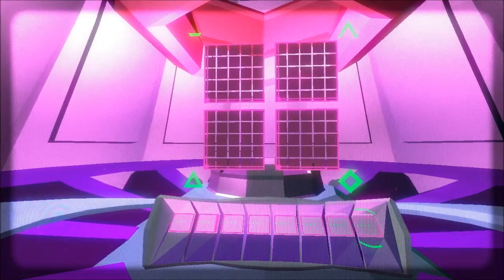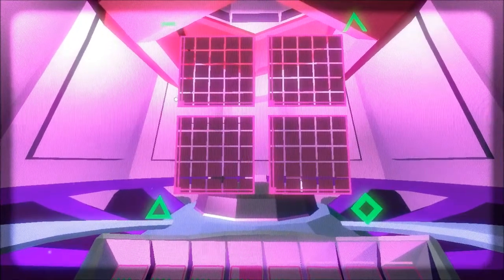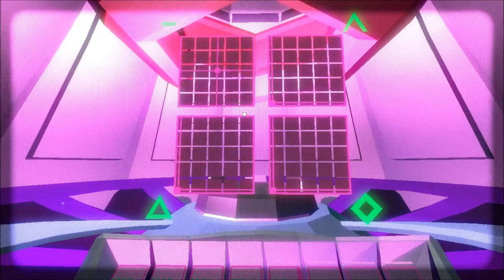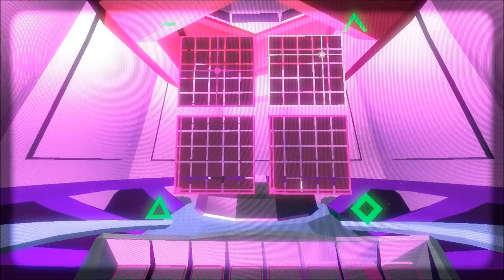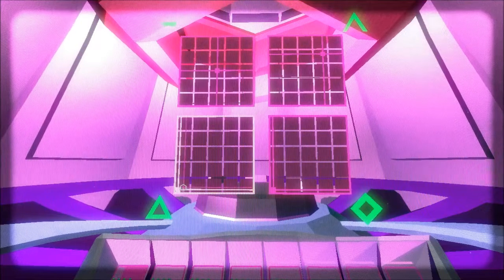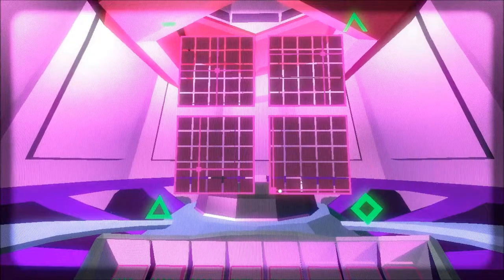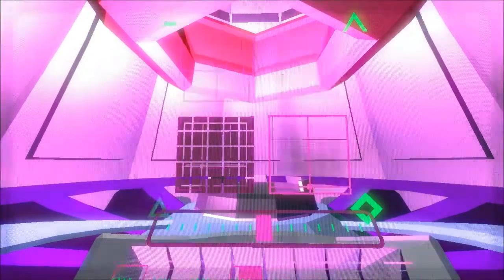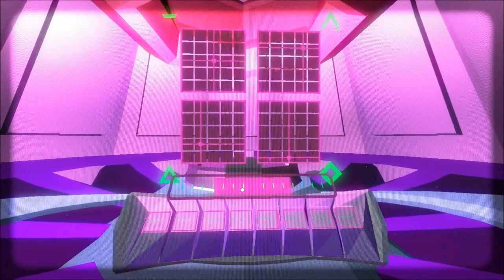Now I'm going to go ahead and activate them all. Here's what you do: for the first one, move it to the middle. Move the second one to about here. Move the third one right here. And then move the final one right here. That'll open this up and let you know that you've done it right. When this fills, you complete the level.